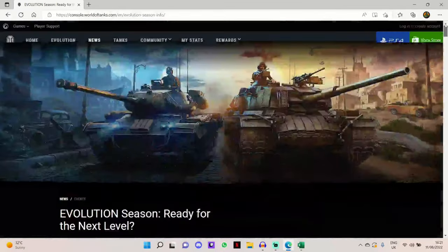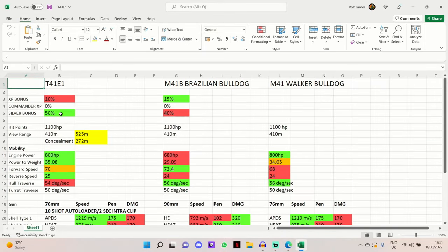For these statistics we're heading over to the spreadsheet and comparing the T41E1 to the M41B Brazilian Bulldog and the M41 Walker Bulldog. The M41B Brazilian Bulldog is the tier 8 premium and the M41 Walker Bulldog is the tier 8 TechTree tank which used to have the 10-shot autoloading gun package. The updated package is slightly different than before but still very powerful, and I've been having a lot of fun in the T41E1.